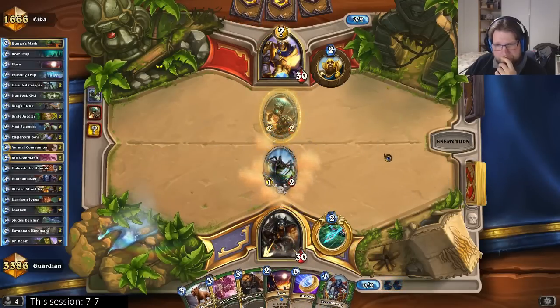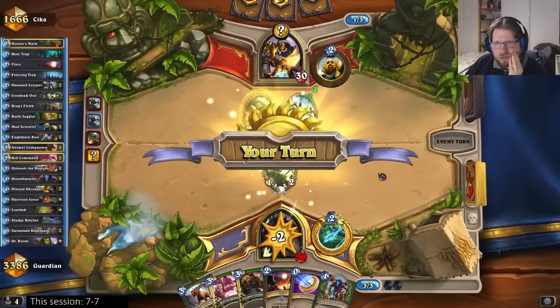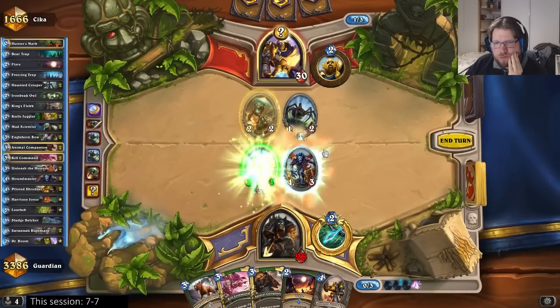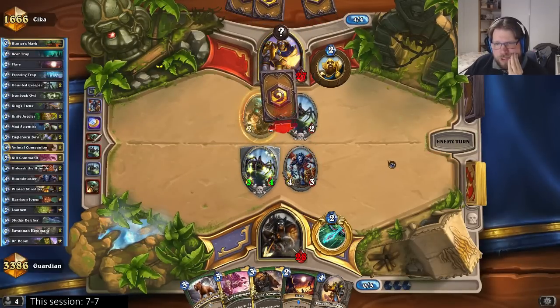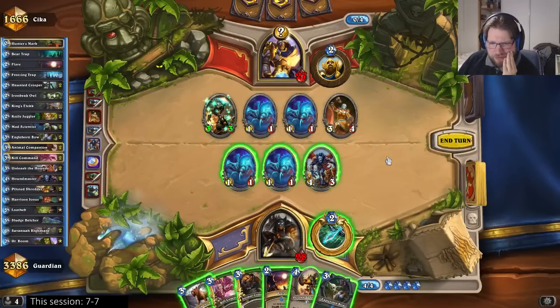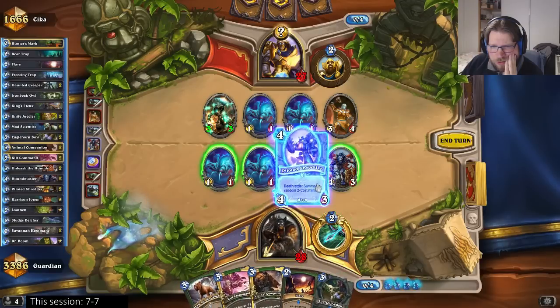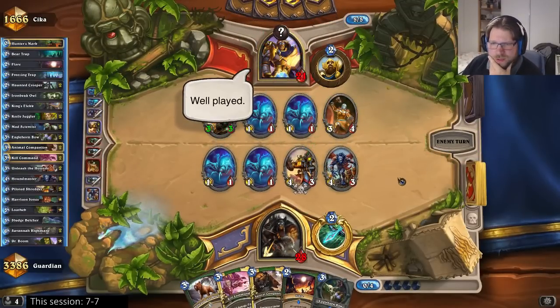Going in with the haunted creeper. Now if he doesn't attack into it, I can coin out a houndmaster. I think he's going to go face — yep, figured as much. Now I can coin out a houndmaster. Let's see if that's noble sacrifice — it's not, that's good. Okay, now he's able to trade into it. So it's something like an avenge. I don't particularly want to give him an avenge here.